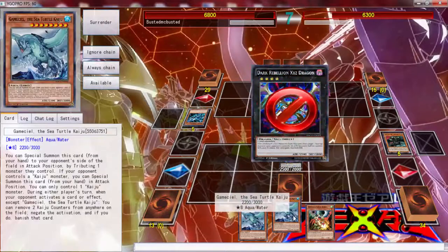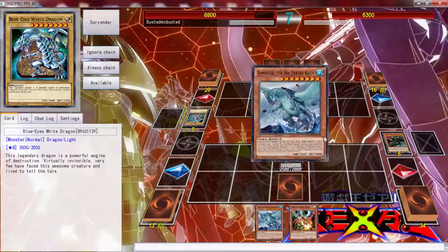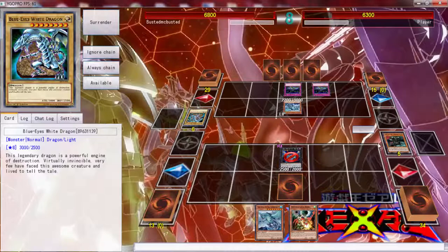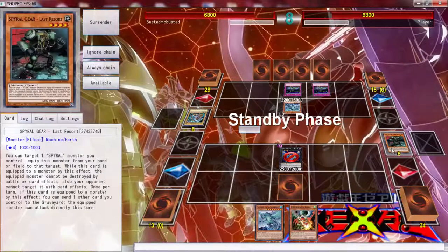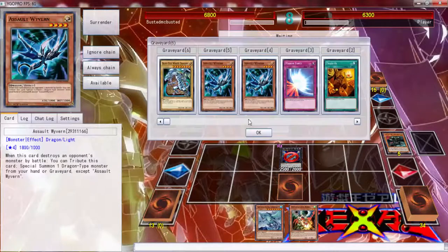Put him at 4000 — oh my god, not another Fiendish Chain! This is awful. This is a terrible duel. The Mistake is pretty much dead. The Drone Lock Bird could come in handy depending on what he does.